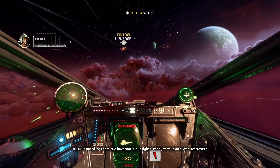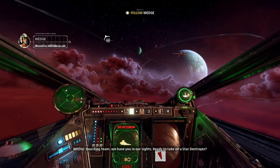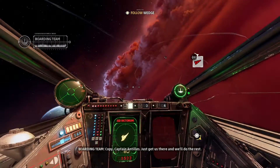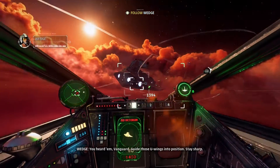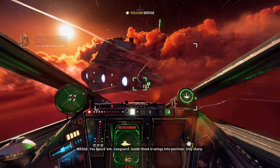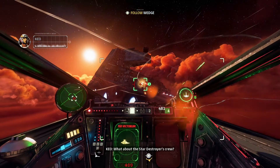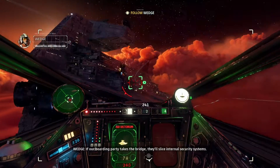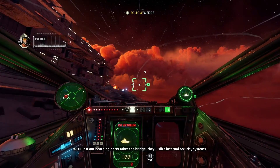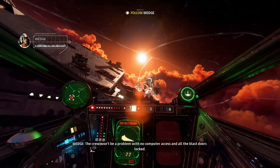Boarding team — we have you in our sights. Ready to take on a Star Destroyer? Copy, Captain Antilles — just get us there and we'll do the rest. Yo, imagine being so shit that you lose a Star Destroyer — how funny is that? If our boarding party takes the bridge, they'll slice internal security systems. The crew won't be a problem with no computer access and all the blast doors locked.